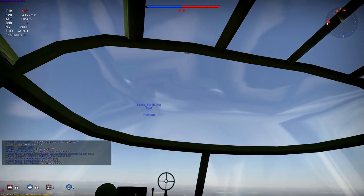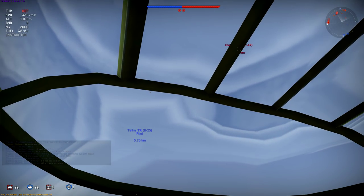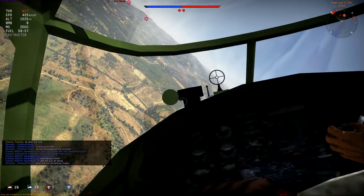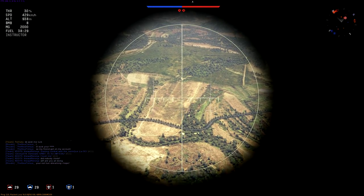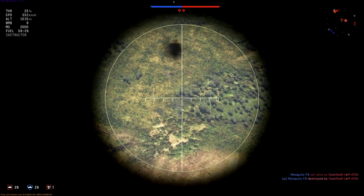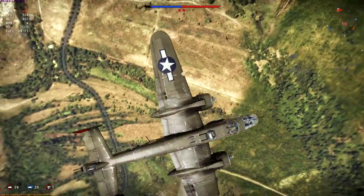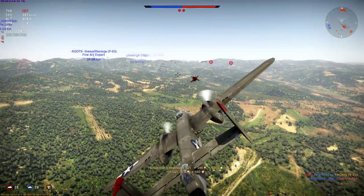We have a P-47 above — that is not good. He'll definitely dive on me. My 50-cals will not take out a Jug like that, but let's stay on our mission. I love how you can see him above my cockpit — that is really cool. Hard turn — we've got a lot of fighters. Oh, I-16 okay, lining up, flaps out. We're gonna drop two. The first ones are gonna hit, the second ones might not, but it's still a good bombing run. Full power.